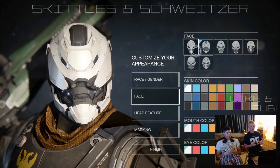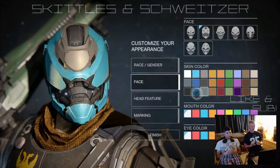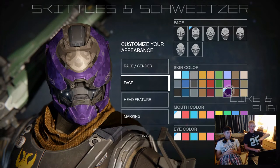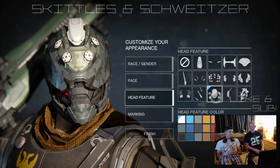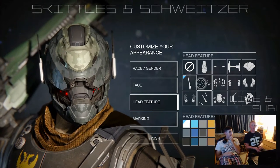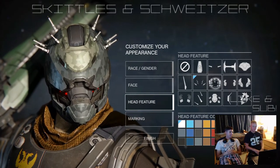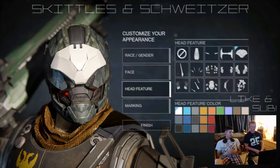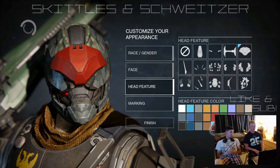Here we are going through, kind of looking at all the different faces — ended up choosing this one right here. The skin palettes are crazy; there are so many different colors and schemes. For the Exo, the whole bottom row is all different colors of camouflage, and then you have your solid colors in the top two rows. These head features are freaky — you've got little devil horns, looks like brain surgery or a sleep study. I decided to go with this cool little plate. It looks like shades on his eyes — like Oakley's in the future.